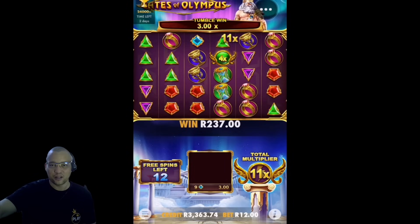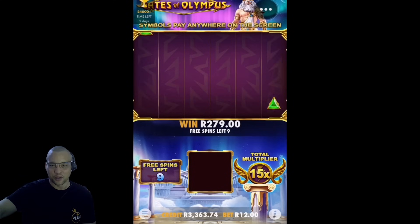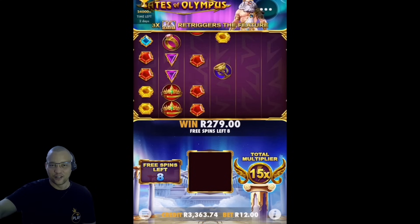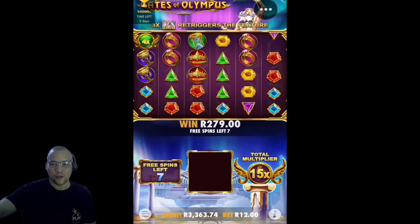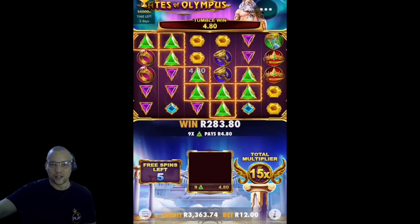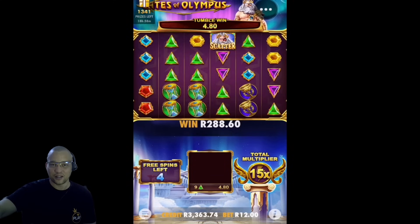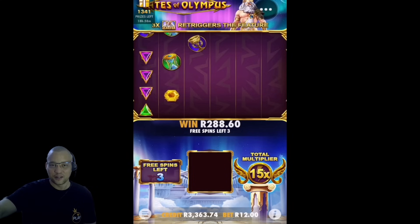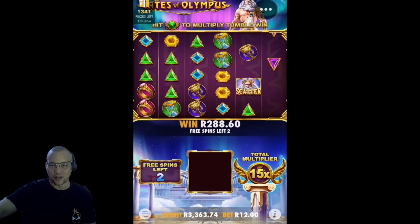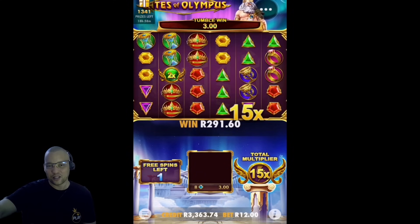Two more heads somewhere. At least we got the multi - 3 rand tumble. Missing a 6x - oh no. Usually when you start off with a decent multi, the tumbler just dies down for the rest of the session. One more purple - oh you terrible Zeus. Two spins left and we're only on 288. It's fine, as expected. Get the bad bonuses out of the way.